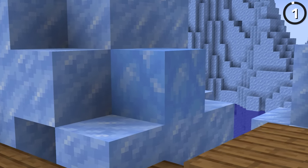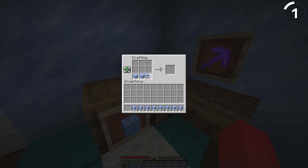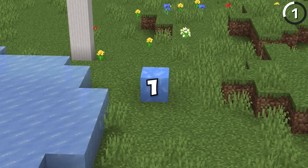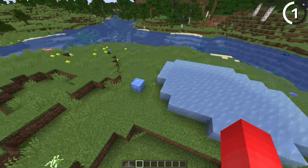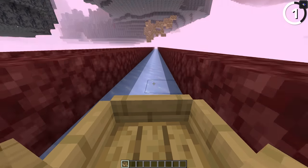While this blue ice block doesn't look that expensive, let's put it in perspective. Since to get one of these you're gonna need nine packed ice, and since the packed ice block is made out of nine ice itself, one blue ice block is the equivalent of 81 ice blocks. When you put that side by side in comparison, it's quickly noticeable that you're gonna be spending a lot of ice just to get that quick highway.